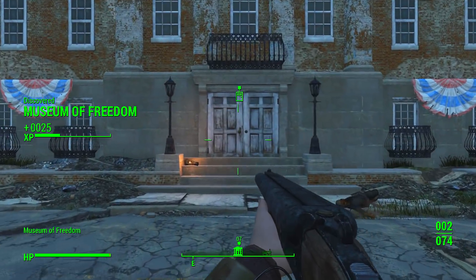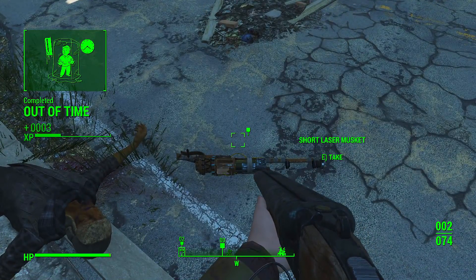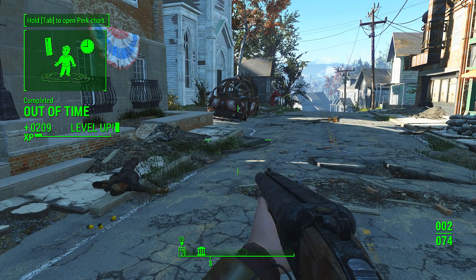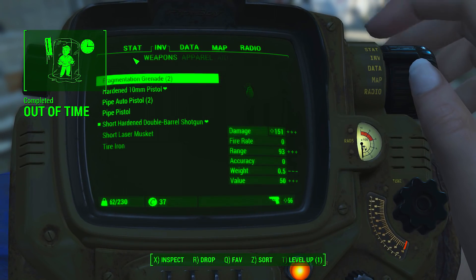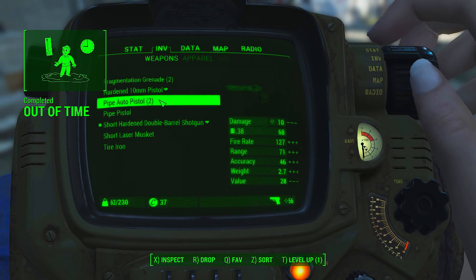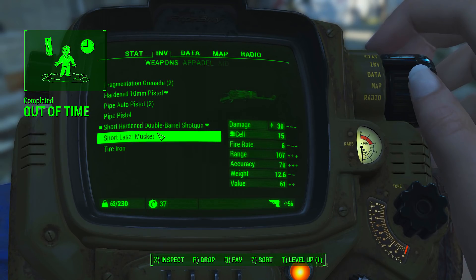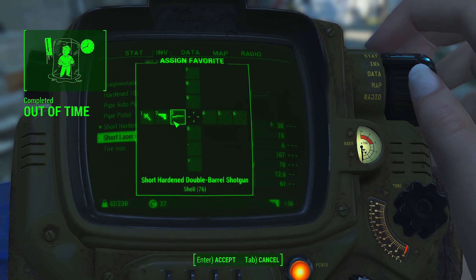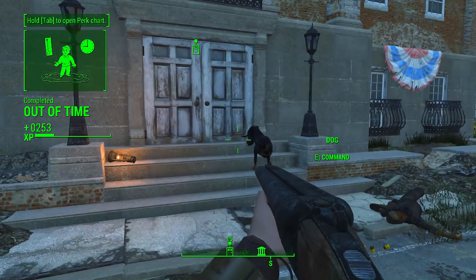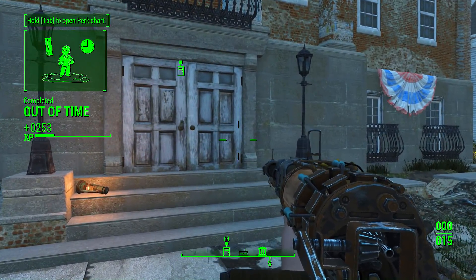I see you. There's a group of settlers inside — the raiders are almost through the door. Grab that laser musket and help us, please! This laser musket? I'm going to put that laser musket in my weapons. Fragmentation grenade, hardened pistol, short laser musket — might as well try to use it. Number one is my stim packs. Hold Tab to open perk chart — you've reached level three. Should we do Idiot Savant again? What does it require? Luck 11 — oh jeez. So we should start raising some luck. I just really like that one.